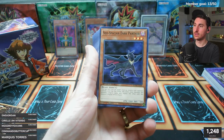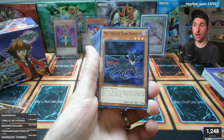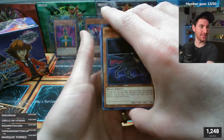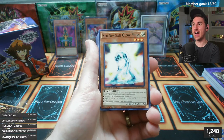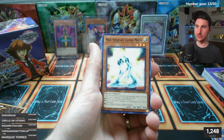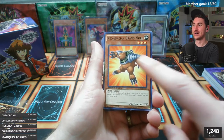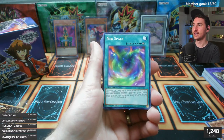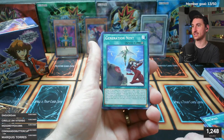Dark Panther - I don't think this one comes as a secret rare. The ones that likely do: Neos Alias, Neo-Spacian Grand Mole, Aqua Dolphin, maybe Air Hummingbird. I love Grand Mole! Neo Space is the classic field spell - it's your fusion way to fuse. Generation Next is a good card too. Contact Gate is cool.